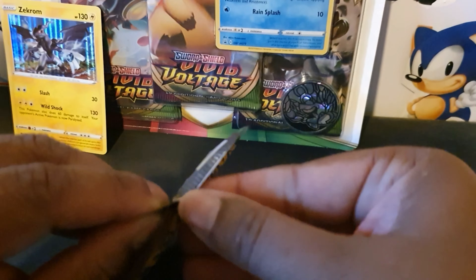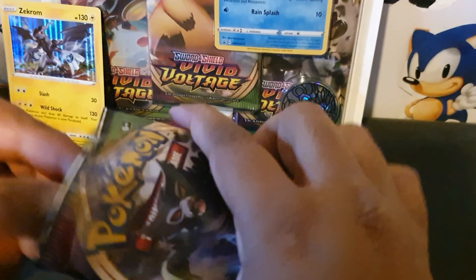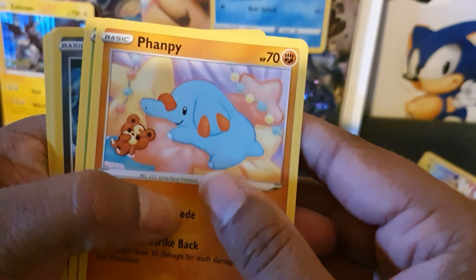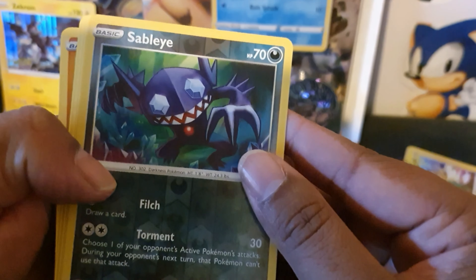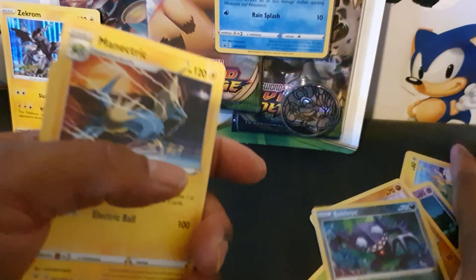And Rillaboom I think for our last pack from this one, and then we'll go into the blister pack. We didn't get anything good in this one. We've got Seedot, Electrike, Clefairy, Phanpy, Yanma, Sableye — this is our reverse looking good — and again we've got Minetrip. Nothing. Stunfisk, Coating Energy, and a Shuckle. Nothing in that one.